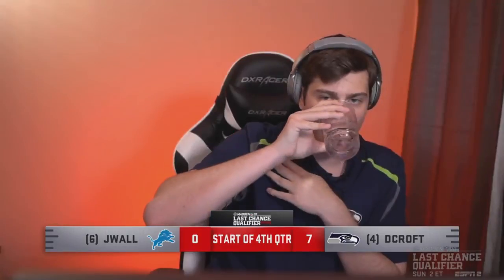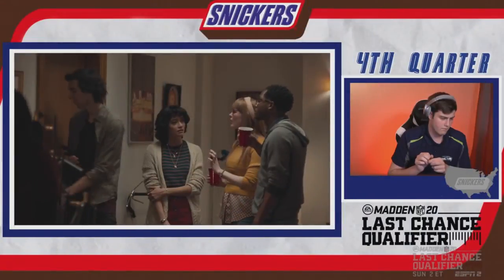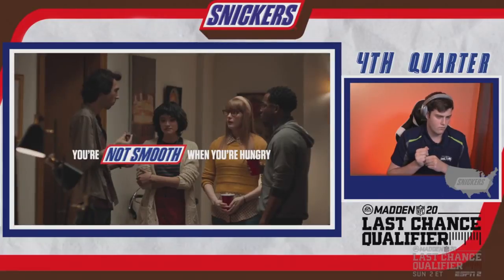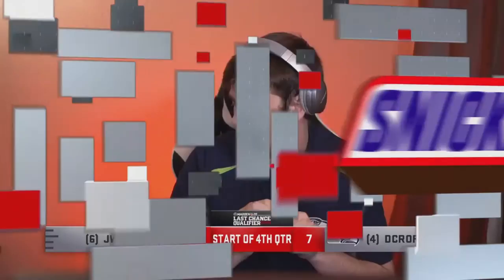Entering the fourth quarter: DeCroft can lose and still be okay, but J-Wall absolutely must win or he's done. If J-Wall loses, he will not be one of the two backdoor players to advance. Skimbo's advice for J-Wall: your first drive was fine until the red zone interception — go back to those sweeps, run what worked. Michael Skimbo joining us as we get started in the fourth. Vick finds Ross past midfield — move those chains.